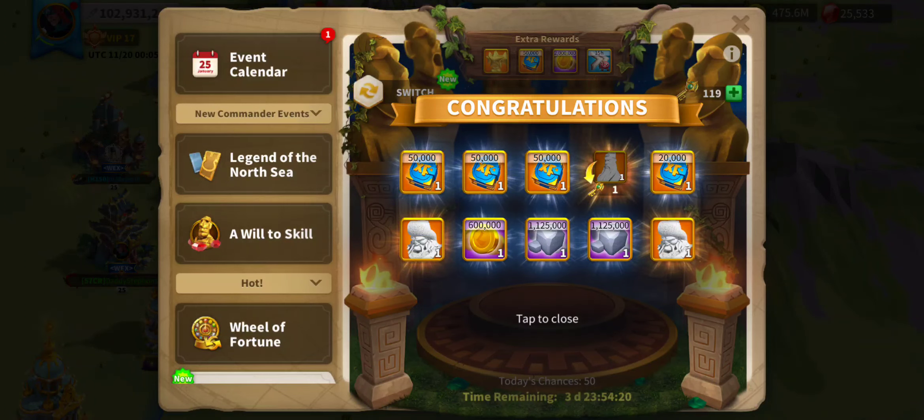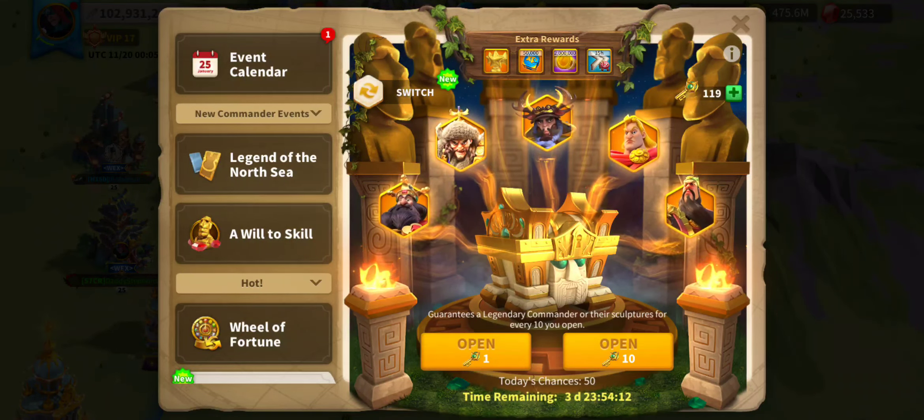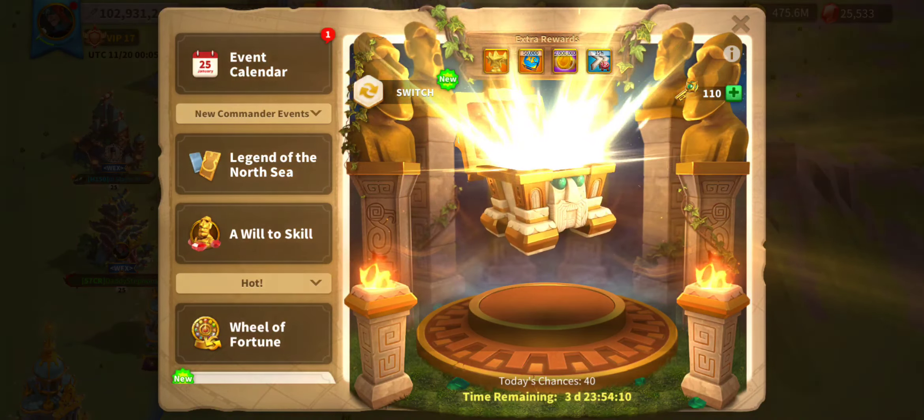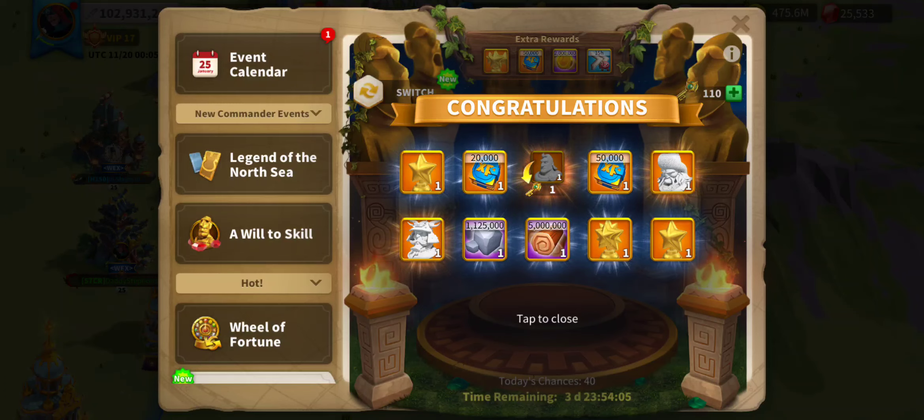One key back, one Attila — no, two Attila! Lots of experience in the top row, lots of stone on the second row, and one key back. We've got another 50 to go, just the one key back which is fine.